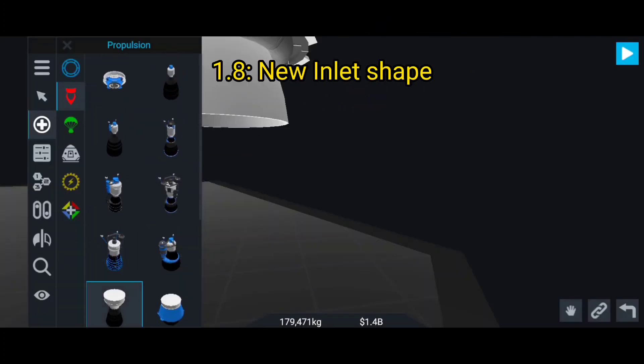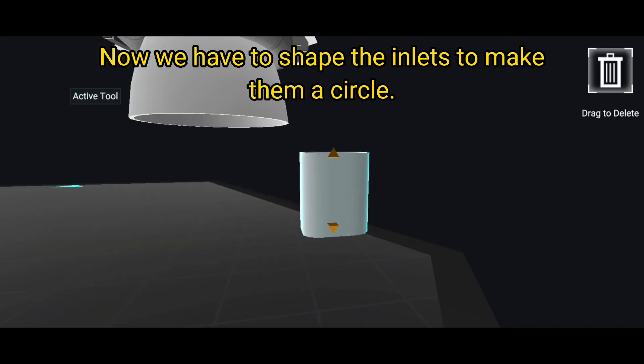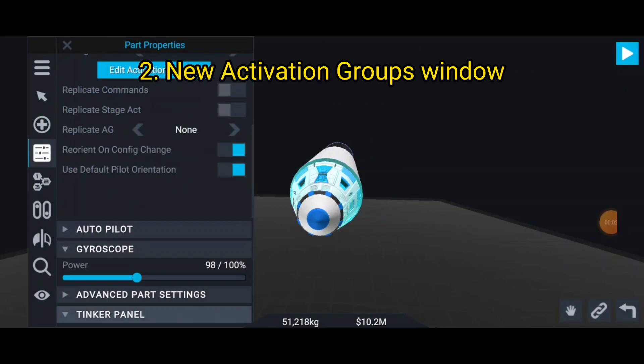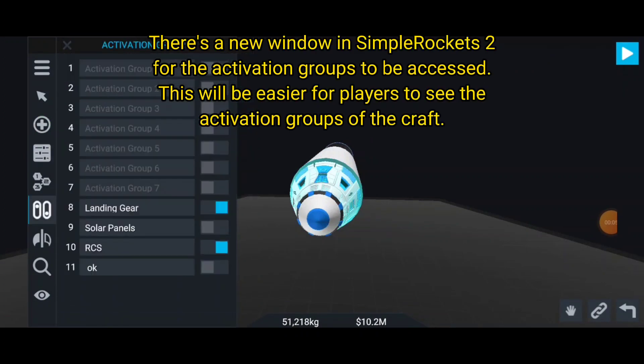Feature 1.8: new inlet shape. The inlet has a new shape that isn't a circle anymore - now we have to shape the inlets to make them a circle. Feature 2: new activation groups window. There's a new window in SimpleRockets 2 for the activation groups to be accessed.